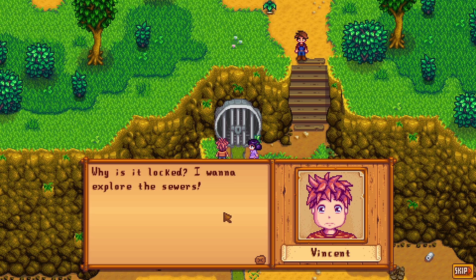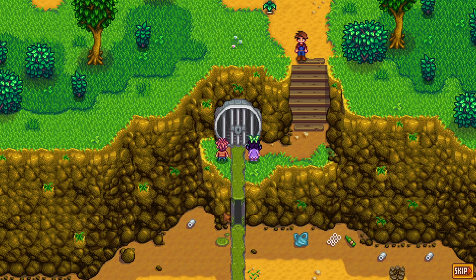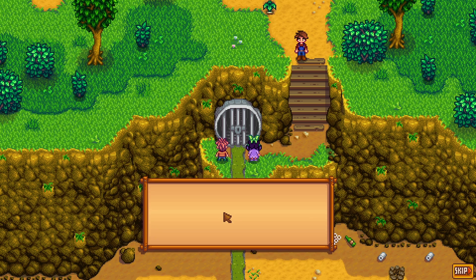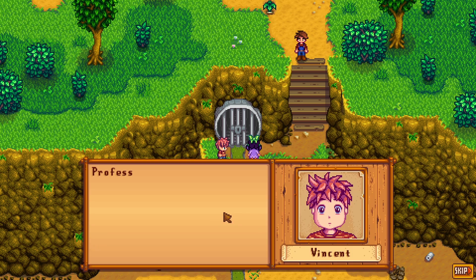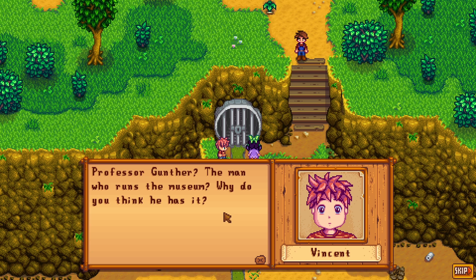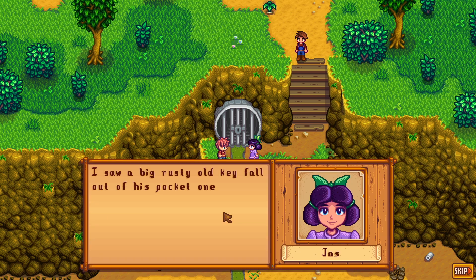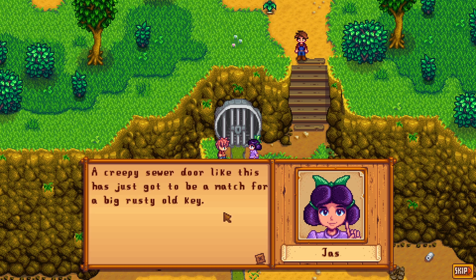Why is it locked? I want to explore the sewers. I think Gunther has the key — Professor Gunther, the man who runs the museum. Why do you think he has it? I saw a big rusty old key fall out of his pocket one time. A creepy sewer door like this has just got to be a match for a big rusty old key.